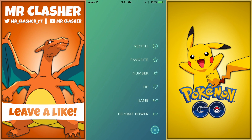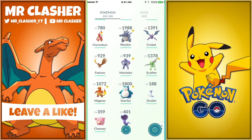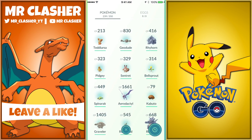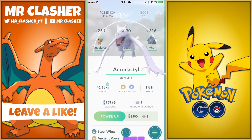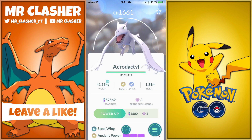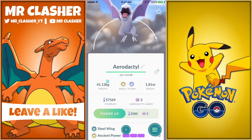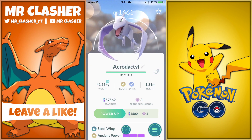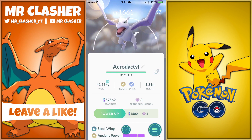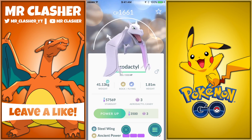Besides the Pokemon already mentioned, if we look at recent catches, we did catch a Rhyhorn as well — a rock type Pokemon, which is pretty awesome. The Pokemon I really want to catch now is Tyranitar, which is an extremely rare Pokemon to get in the game and it is a rock type. I've seen a few people get it on Twitter so we'll see what happens.